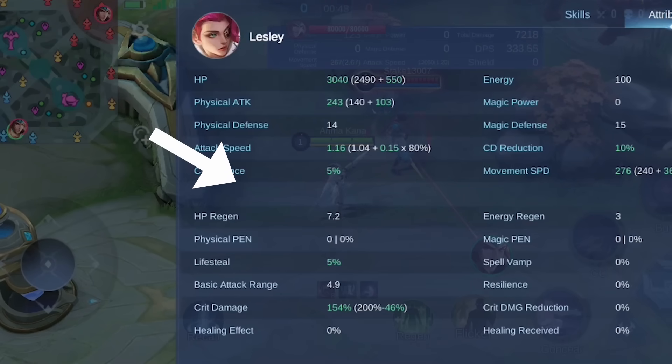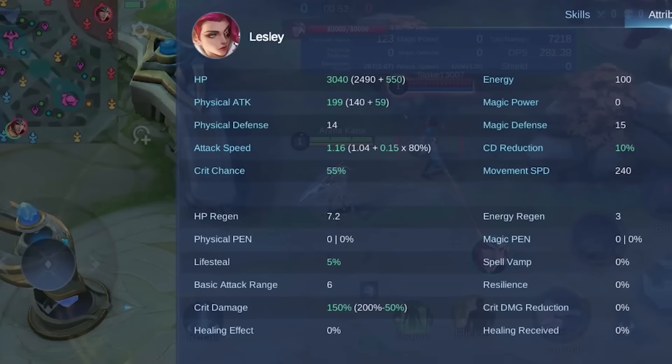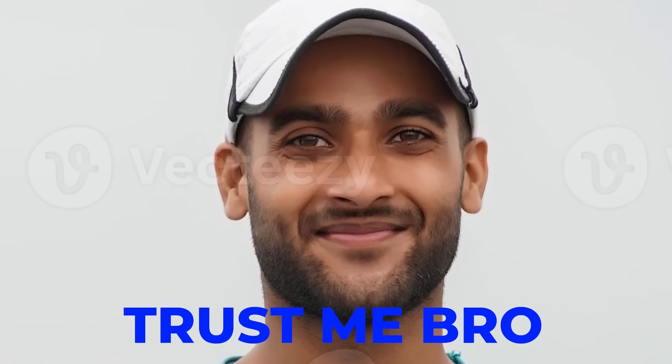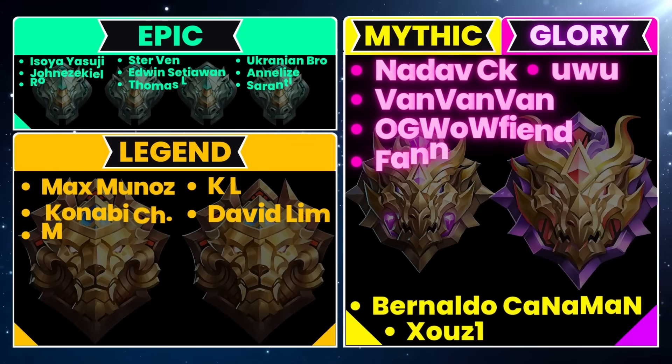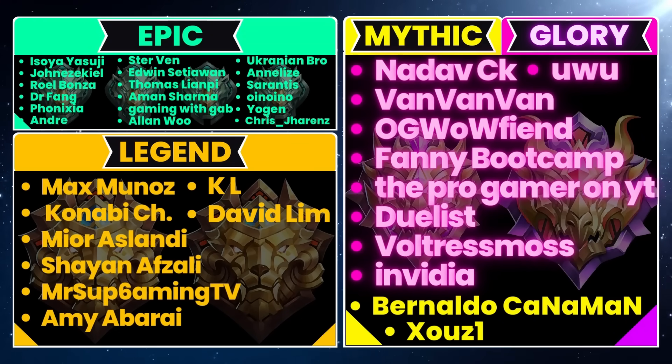But I have something that surely won't be a waste: watching our video where we show you three emblem combos that are absolutely broken — you can easily increase your win rate by 5 or even 10% by just using the right emblem. Also, a huge shoutout to our MLG family members, especially the Mythical Glory members like Uvu and Duelist. See you later!